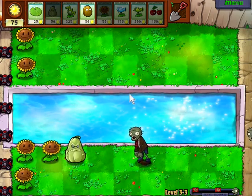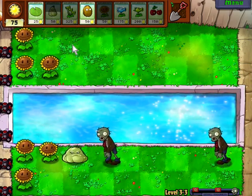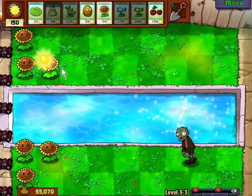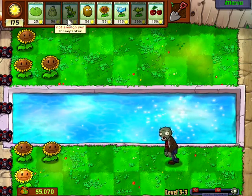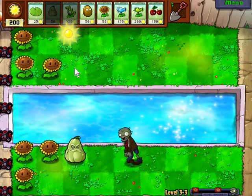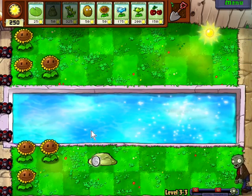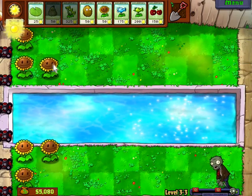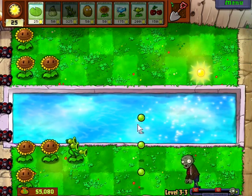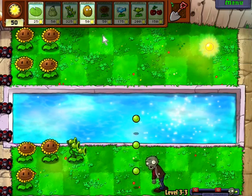Basically the whole point of this is that we're trying to get as much sun as possible, because sun is very, very important when you're using three-peaters, because they're so expensive. They only cost the equivalent of three pea shooters and 25 sun more, but you have to pay so much to get that all at once — it's quite overwhelming. There we go, three-peater! See how it splits up into three different peas in three different lanes? That's why I use it so much, it's just dead useful.